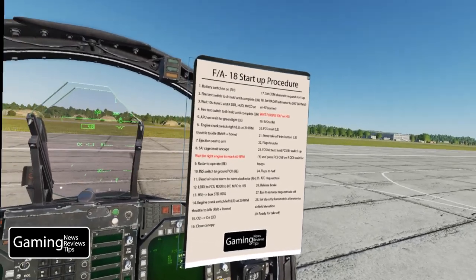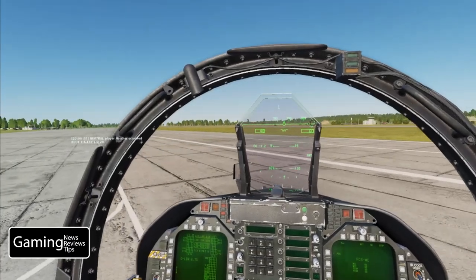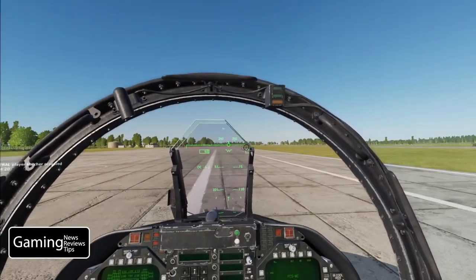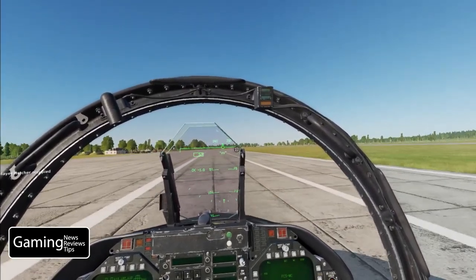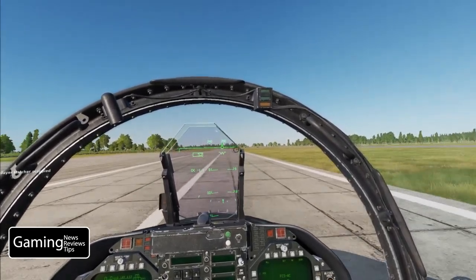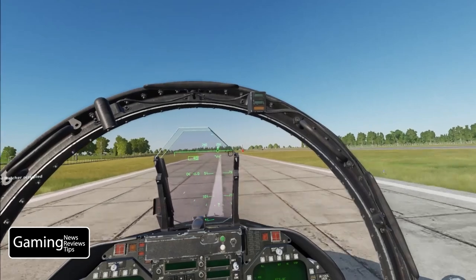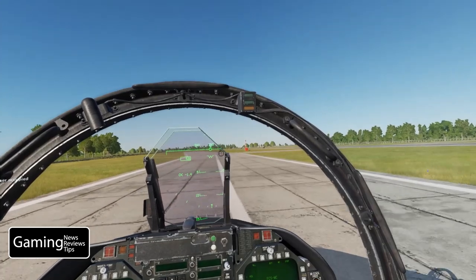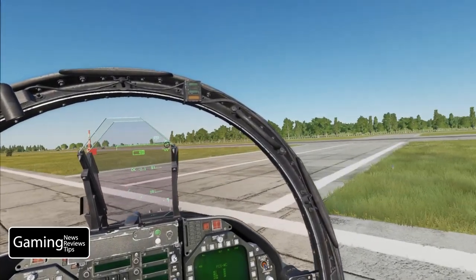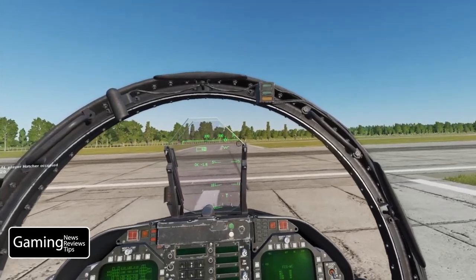We're going to go ahead and taxi to the runway. I'll put the kneeboard away for a second as we taxi. Once we get onto the apron we'll be able to radio over to air traffic control and ask for takeoff. If you go onto the runway before being cleared they're going to get a little upset, so wait until you're on the apron.